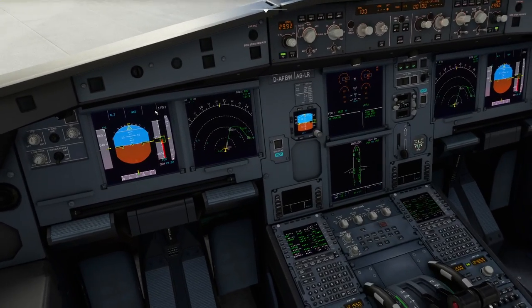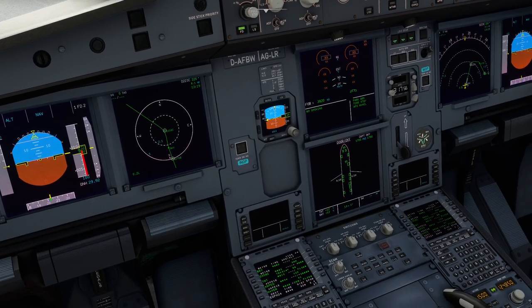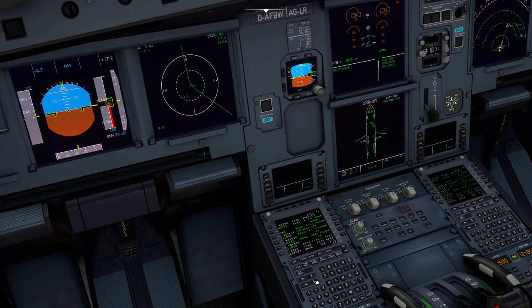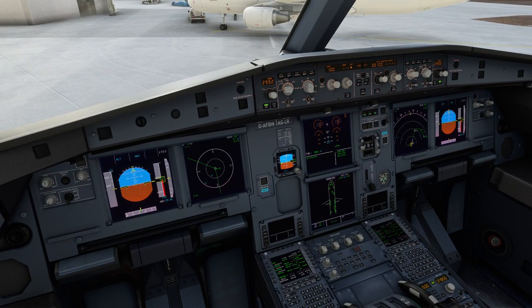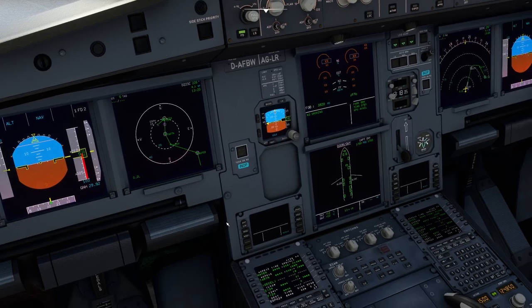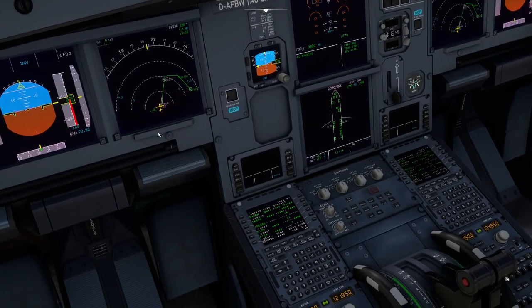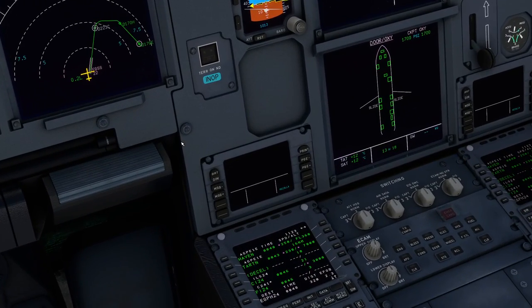There's a nice trick you can do in the Airbus where if you switch the primary flight display to plan mode, you can then use the up and down keys to step through your flight plan. You can also zoom out to make more sense of it. As we step through, we can have a look at our flight plan bit by bit — it always centers on the second line down on the display. If you switch back to arc mode, it's aircraft-oriented once again, and we pull the zoom back so we can see the beginning of the standard instrument departure.